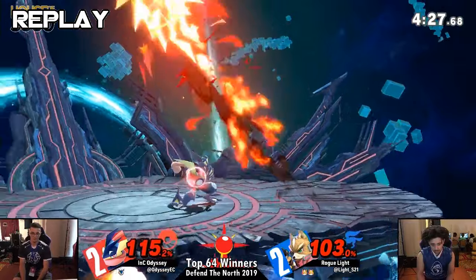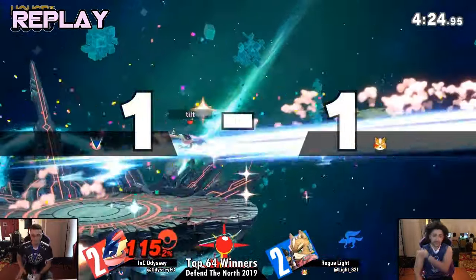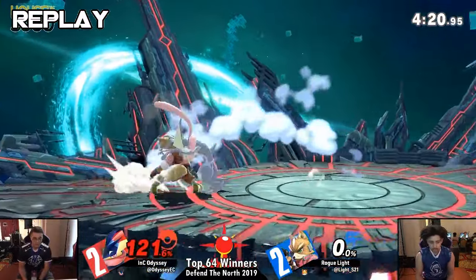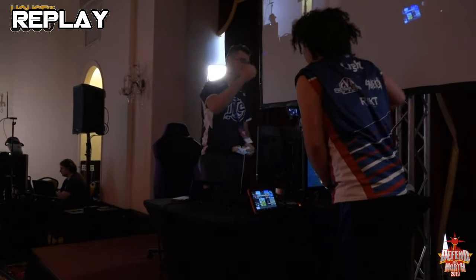So coming up, Fwed vs. Samsora. This will be an interesting one. Fwed is one of those players — I mentioned Anti, those 49ths, those 33rds. Fwed is kind of the definition of that player. A lot of times you'll catch him doing really well in bracket, but only beating the people he's supposed to beat. He's like an SFAT type, but just not as high level I would argue. So you're going to see him taking on a player he's not really seeded to beat.